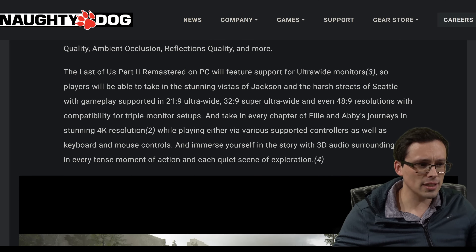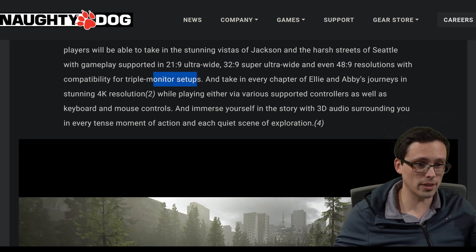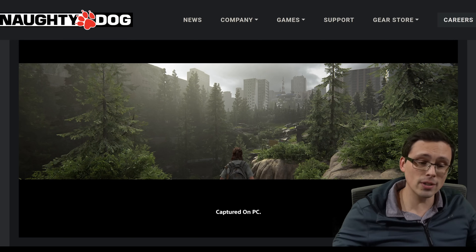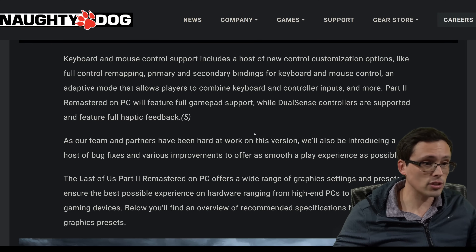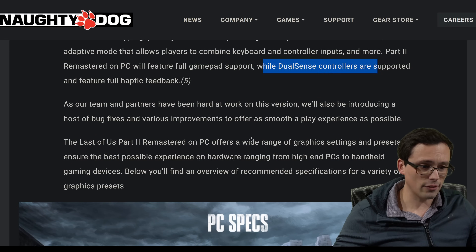The other main PC features worth calling out: they are explicitly calling out support for not only 21:9 aspect ratios, but also 32:9 and even 48:9 resolutions with compatibility for triple monitor setups. So on the PC version you can get a super ultrawide experience, which is cool — not every game supports that natively. They also call out remappable controls and DualSense controller support.